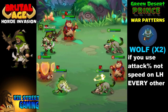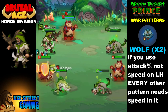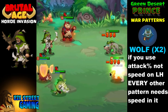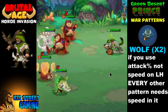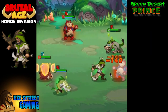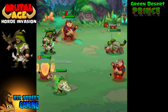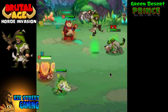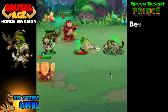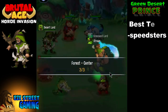If you do use attack percentage on the left hand instead of speed, just make sure you try to get speed in every other war pattern. I have speed in every one of my war patterns — I think I have it as a second attribute up to 14 on one of them. It's a little luck to get it on the second or fourth attribute if you don't have it first on the left hand, but try to make sure you have speed.